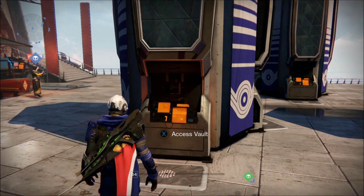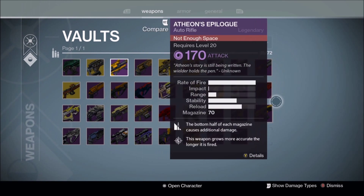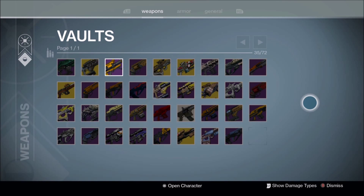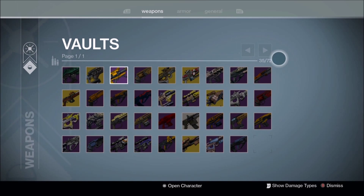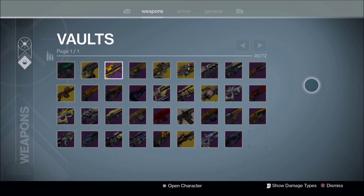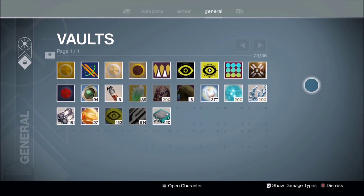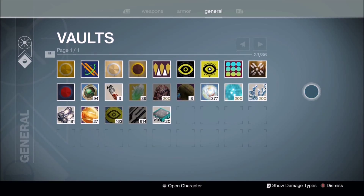Now let's see what changed in the vault. It looks like we only have access to one page right now - I'm at 35 of 72 but can't navigate to the next page. Either way it's a nice addition since there's a huge amount of room for armor, cloaks, and class items. The general tab lets you hold anything, and you can clear out emblems and extra shaders from your vault.